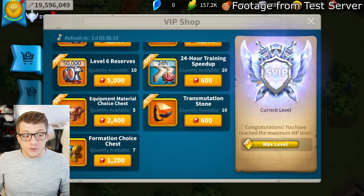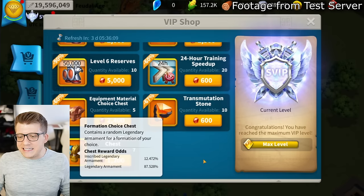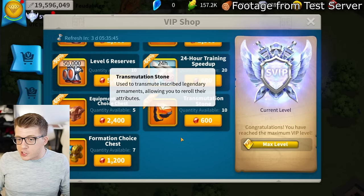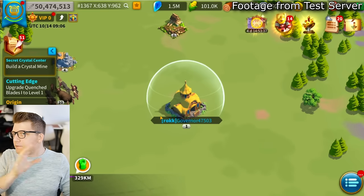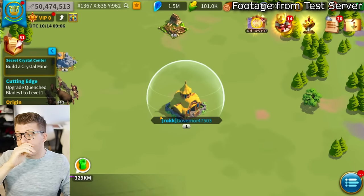That's everything in the SVIP shop, and they'll likely update it over time as more players reach SVIP. For VIP 19 specifically, you can buy transmutation stones in the VIP shop, and SVIP unlocks the ability to buy formation choice chests.